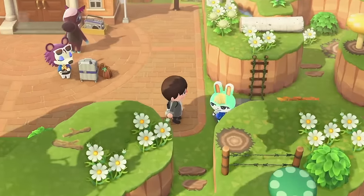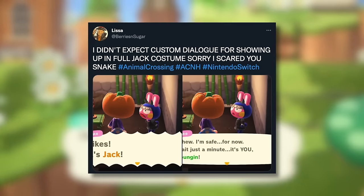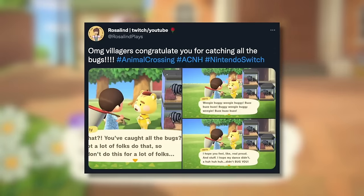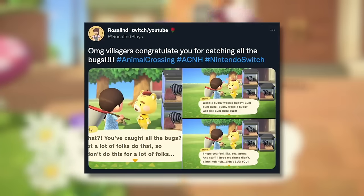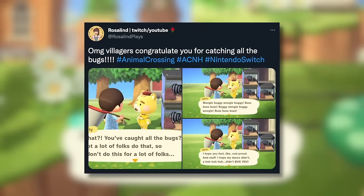There's even special dialogue for if you dress up exactly like Jack with a full outfit on Halloween — your villagers will make mention of this and kind of think that you literally are him. Sometimes villagers will also mention the specific achievements that you've made in the game. For example, if you manage to catch all the bugs in the game, your villagers will congratulate you on that and note your achievement, which makes it feel like what you're doing around the island actually matters. I personally haven't seen this myself, but if you've seen any of these achievement-based dialogues, definitely let me know in the comments.